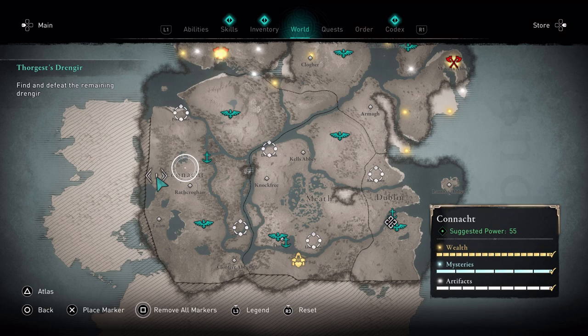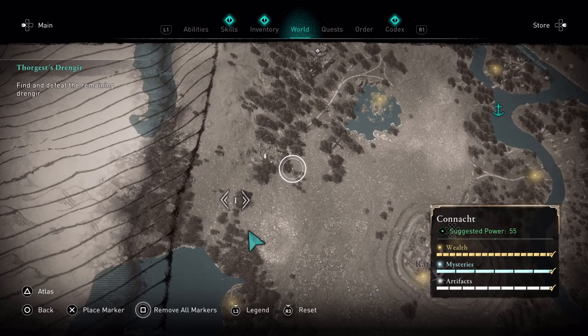Southwest of the offering altar is where you want to farm the deer hooves. This is a great spot to do it — they have a nice respawn rate and you don't have to wait long. This is definitely where you want to be. I'm going to wait here for a few seconds, then go ahead and go hunting.